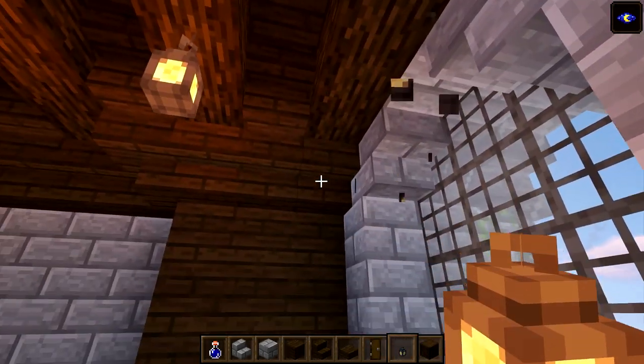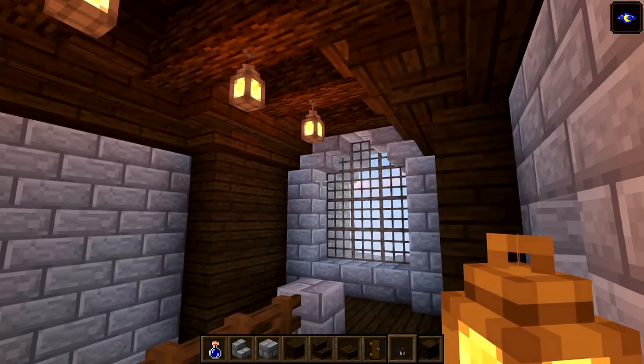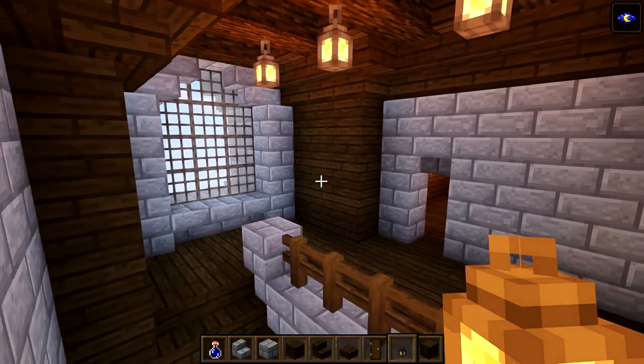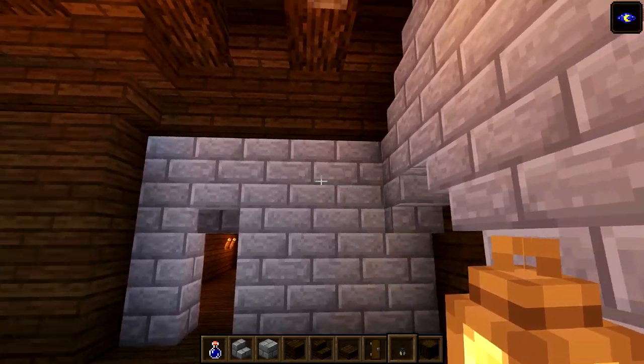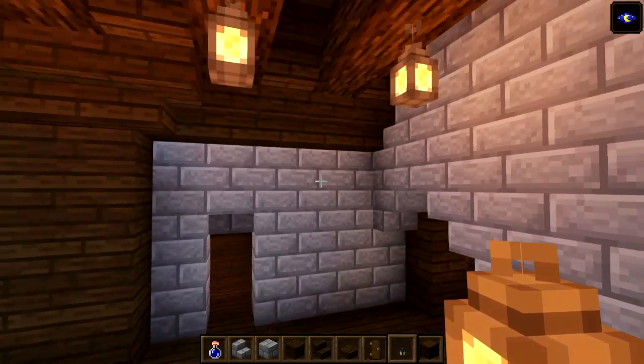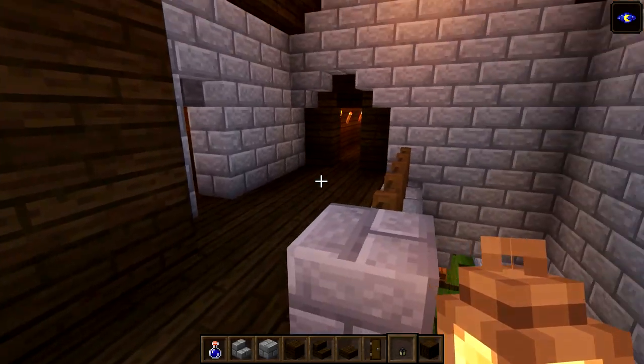Put four lanterns - one, two, three, four - just to keep it well lit in here. If this one looks like a better place you can remove another. That looks pretty good in here. We will be adding some decoration in a little while - it's not going to be too crazy but we will add some.